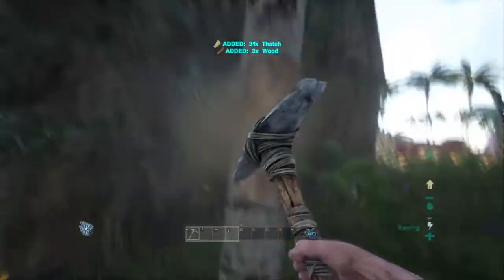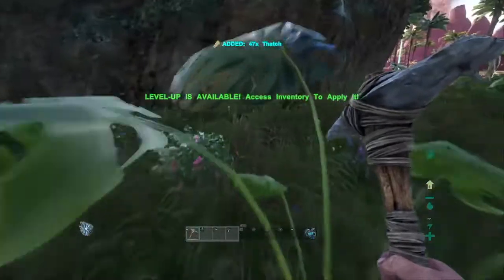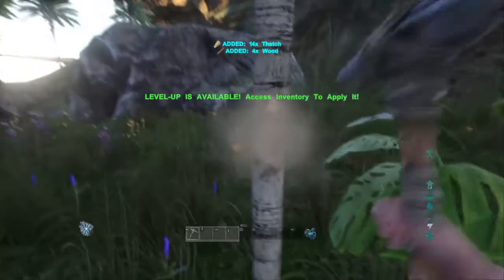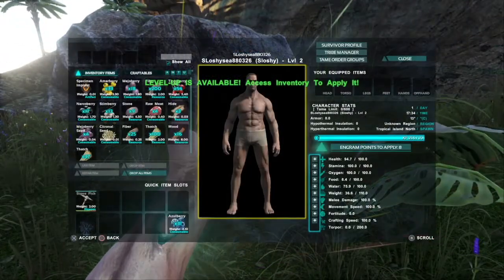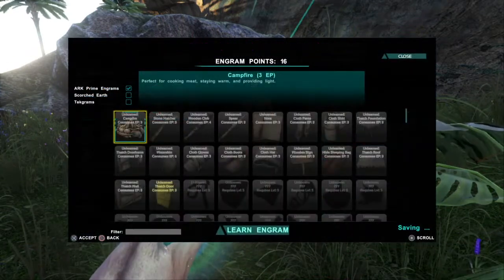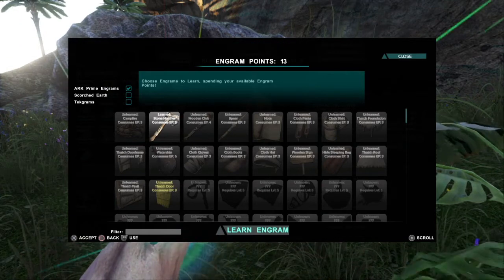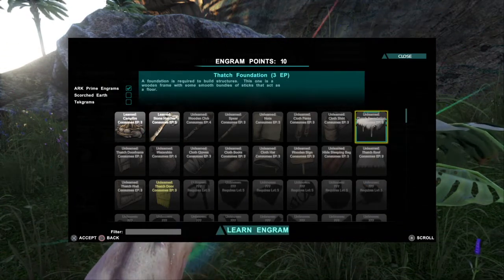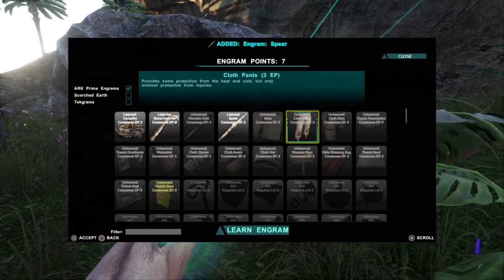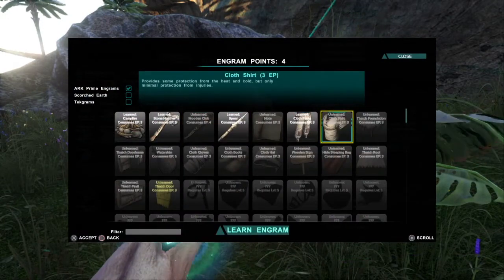I can level up now — okay, I'll just get a bit more of these trees and then we can level up. Let's go to the menu and upgrade our weight. I've got 16 points, so I should learn the stone hatchet. And if I'm going to cook the meat I'm going to need a campfire, so let's get one of those. I should learn the spear as well, and let's start getting some of that clothing. Let's go and learn the shirt — cool!